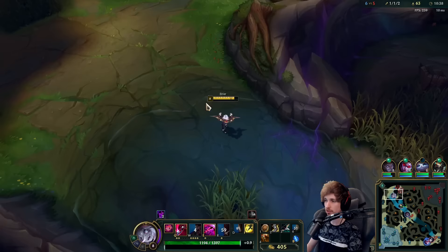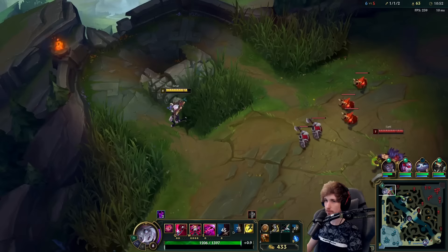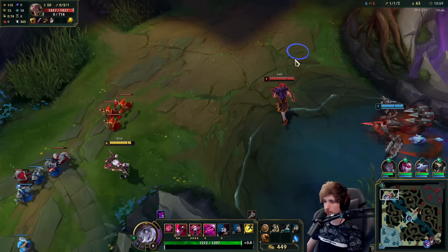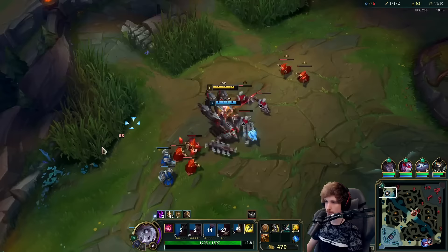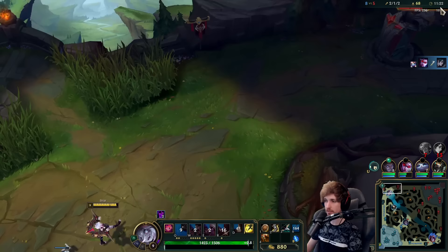I think one thing we can try to do is — knowing that top lane is going to be pushed into me and Skarner can travel through terrain — we're probably going to get a kill right here. This might work very well. I love when the lane is pushing into you and you have a champion like Skarner who can travel through walls. Champions that can travel through walls and terrain and have so much gank potential are my favorite junglers.